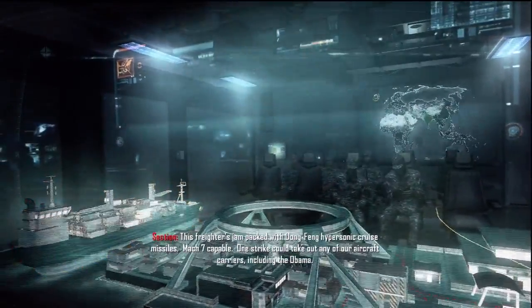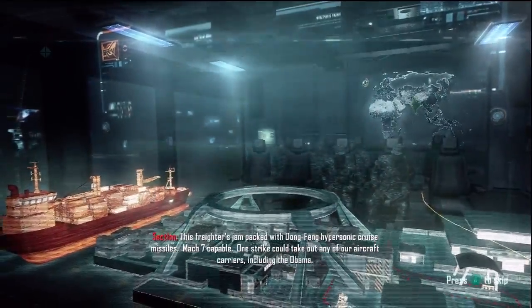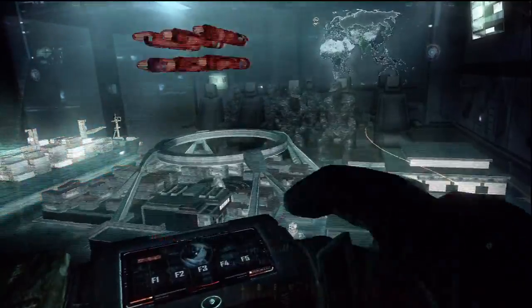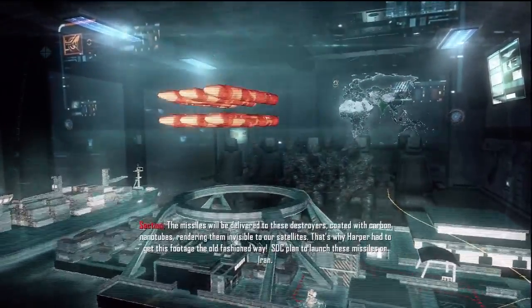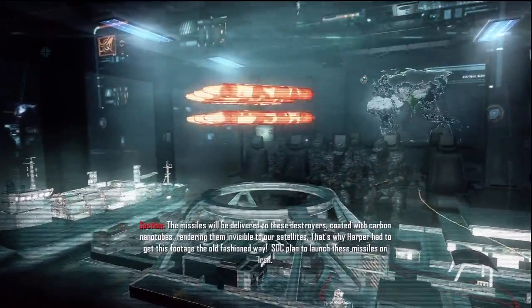This freighter's jam-packed with Dongfang hypersonic cruise missiles, Mach 7 capable. One strike could take out any of our aircraft carriers, including the Obama. The missiles would be delivered to these destroyers coated with carbon nanotubes, rendering them invisible to our satellites.